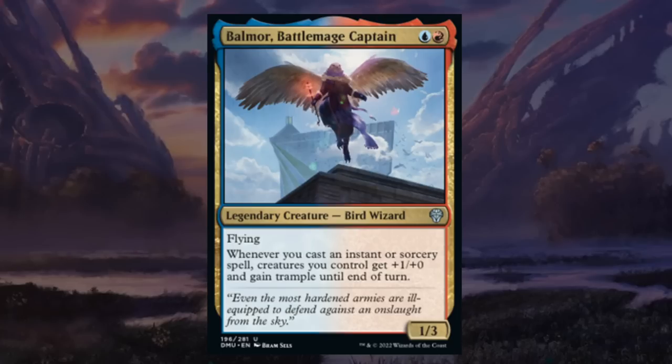Belmore Battlemage Captain is a two-mana 1/3 legendary bird wizard in blue-red with flying, saying whenever you cast an instant or sorcery spell, all creatures you control get +1/+0 and gain trample until end of turn. This is very impactful if you have creatures out, especially flyers. Trample helps get over blockers and adds up quickly — if you string together two or three spells in the same turn you can potentially one-hit KO the opponent. A 1/3 flyer for 2 is also not too bad. This card is awesome and gets another early build-around rating.